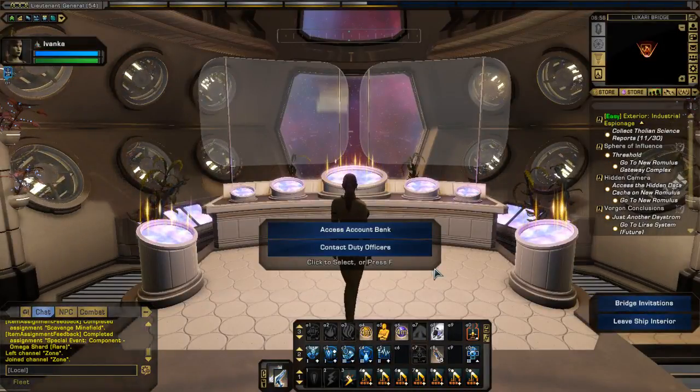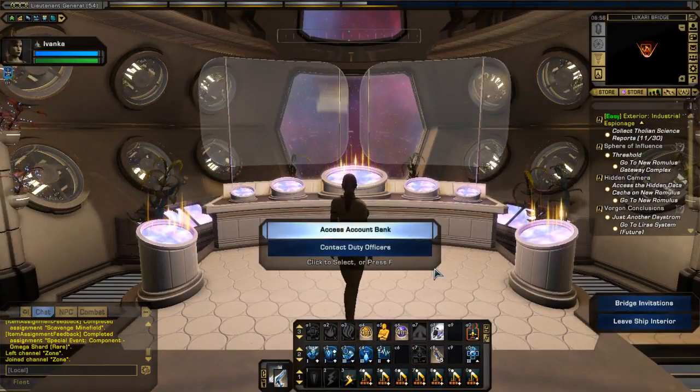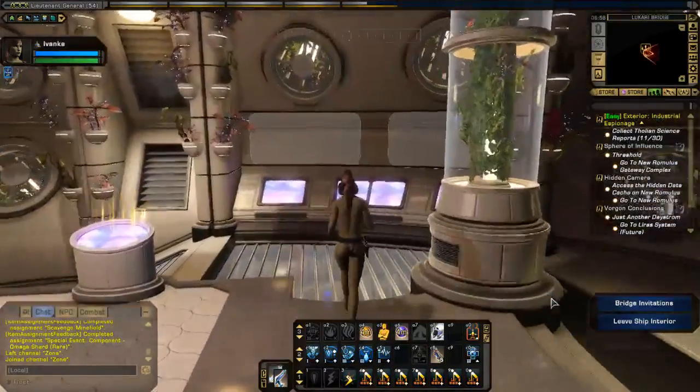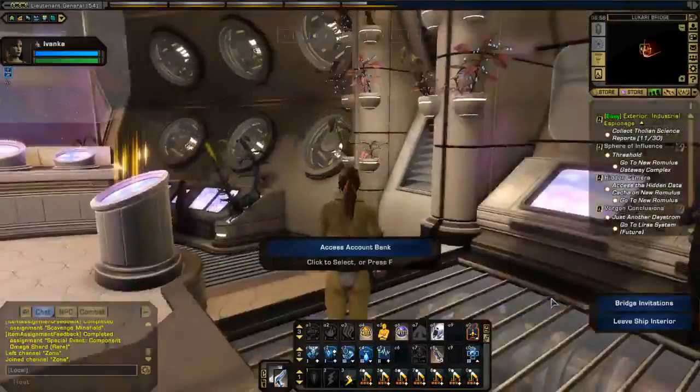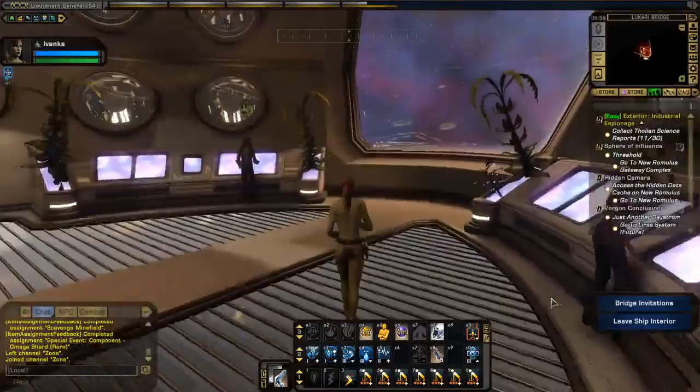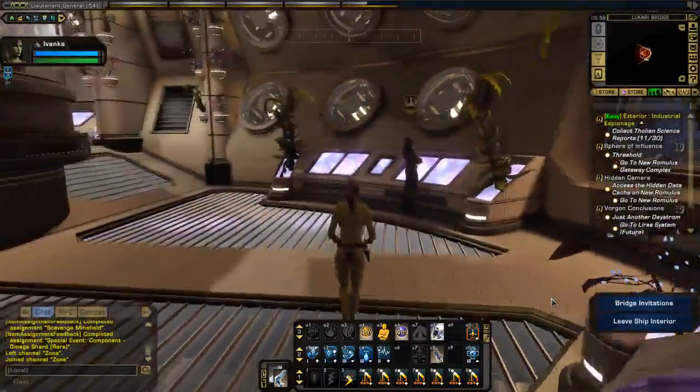As you can see, there's a very futuristic look compared with other Starfleet vessels — all kinds of plants growing out of the consoles.